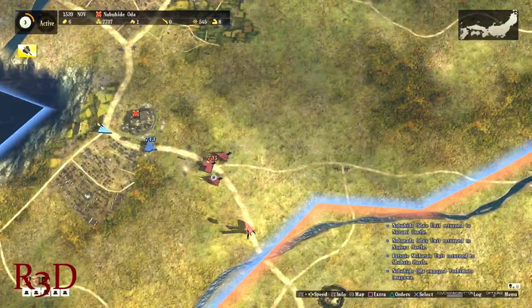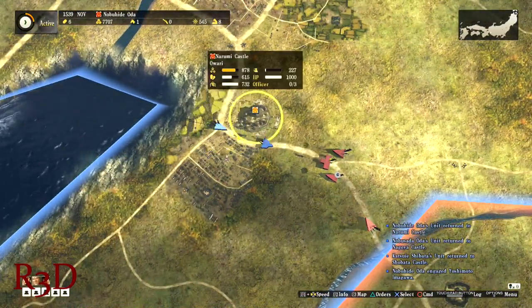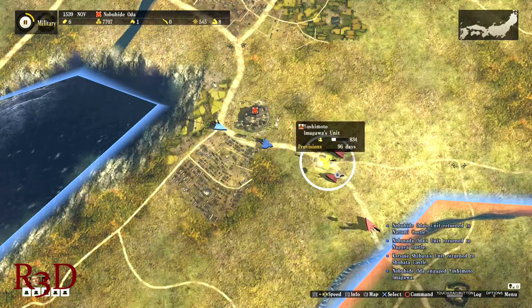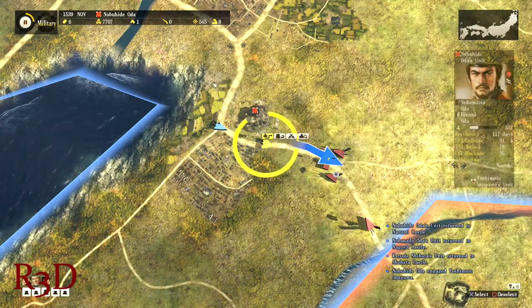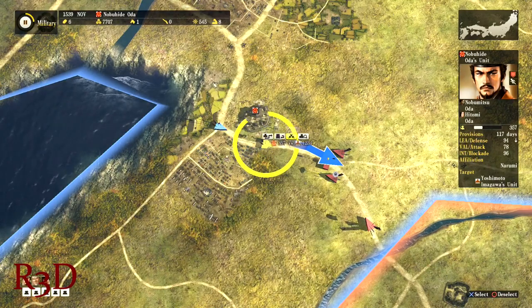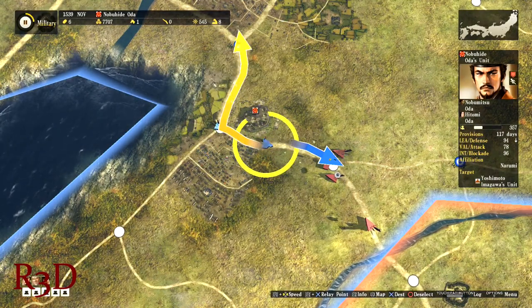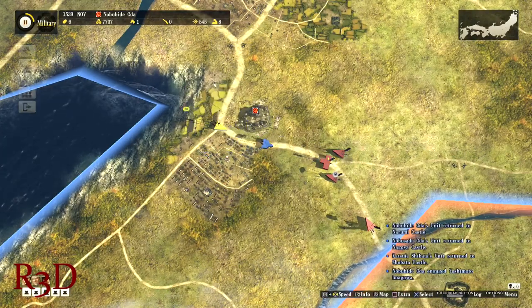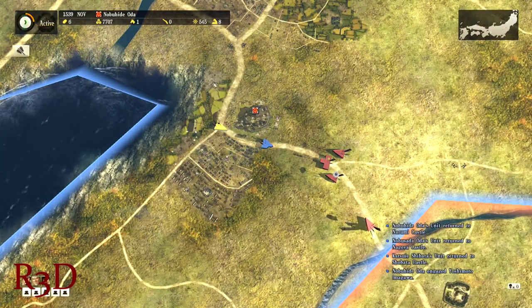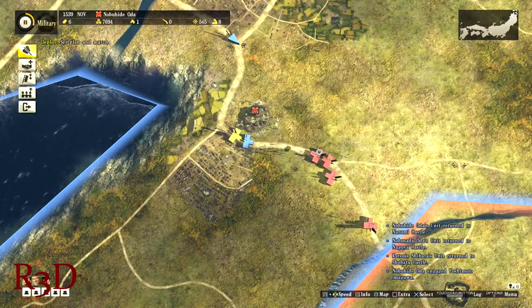Overall, Nobunaga's Ambition: Sphere of Influence is fun upon your first time playing, but grows less interesting the more you have to battle the same clan over and over. The gameplay has a lot of depth and some of the best tactical mechanics I've seen among other RTS-style games in the genre. The graphics could use improvement, and players will learn a little bit about Japan's history, which makes the game a great learning experience.